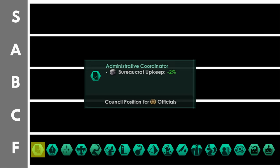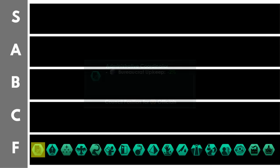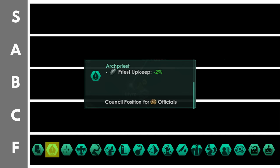The administrative coordinator grants minus 2% administrator upkeep per level — a total maximum of around minus 26% if you get a level 10 leader with all other bonuses. You'll notice quite a few of the positions down here in the F tier have upkeep reductions or something similar. Reducing administrator upkeep means reducing the upkeep of our bureaucrats, basically reducing the amount of consumer goods they use — at maximum around 0.5 per pop. That's not a very large reduction. The archpriest does exactly the same thing but reduces priest upkeep by 2%, making it the spiritualist version of the administrative coordinator.